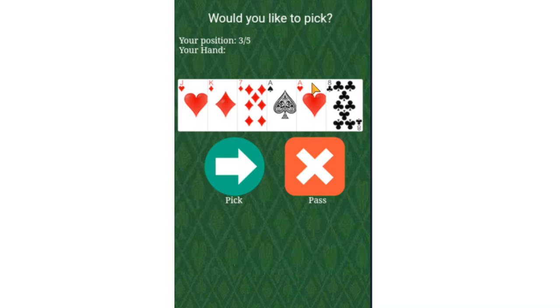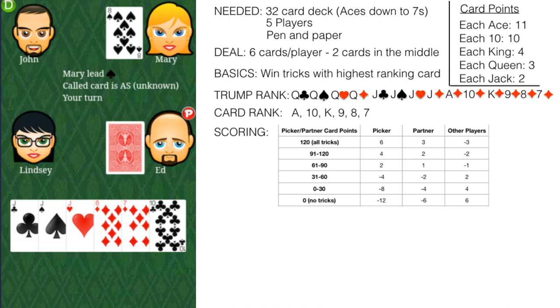The cards are ranked in a strange, peculiar manner — the trump rank. All the queens act as the highest value trump cards. The queen of clubs is the highest value trump card in the entire game, followed by the queen of spades, then the queen of hearts, then the queen of diamonds. You also have the jacks — all the jacks are also considered part of the trump rank: jack of clubs, then jack of spades, then jack of hearts, then jack of diamonds. The general ranking is just clubs, spades, hearts, diamonds.